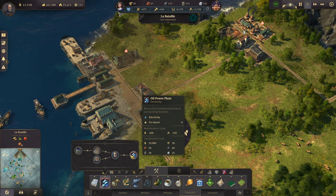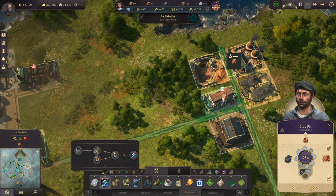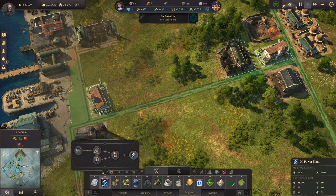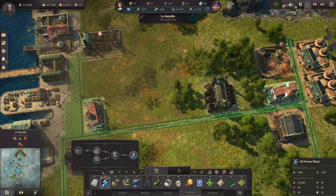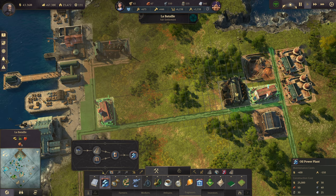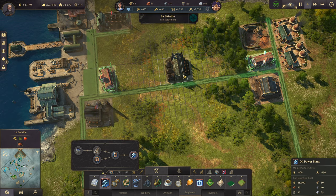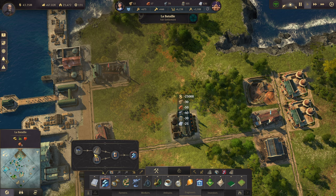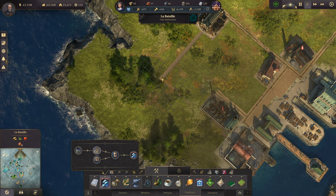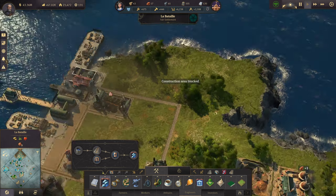We are going to need power, so let's get a power plant situated here. The clay pit is affected by electricity — that's odd, I wouldn't have expected that. I think I want to put the power plant right here, or let's just get it right in the center. So there's some juice for our island here.